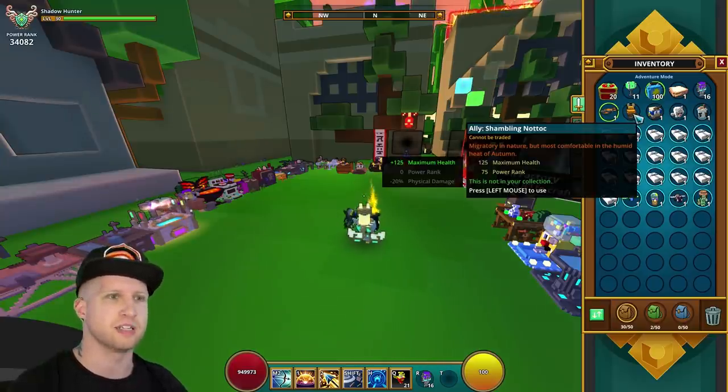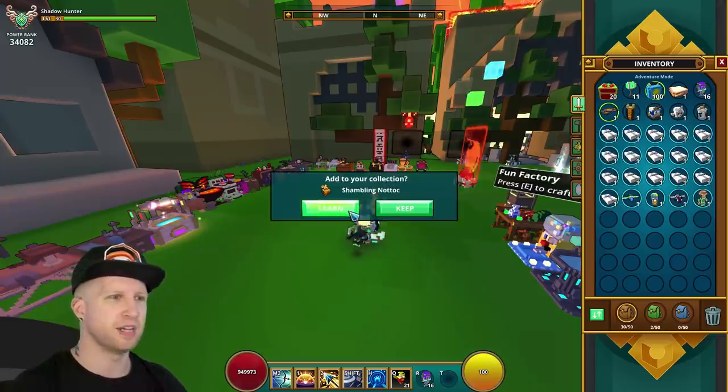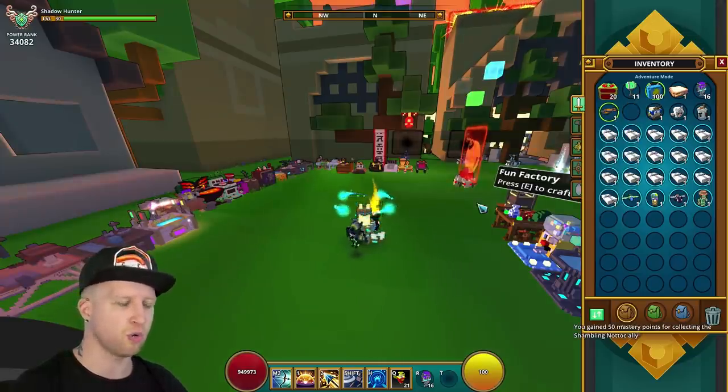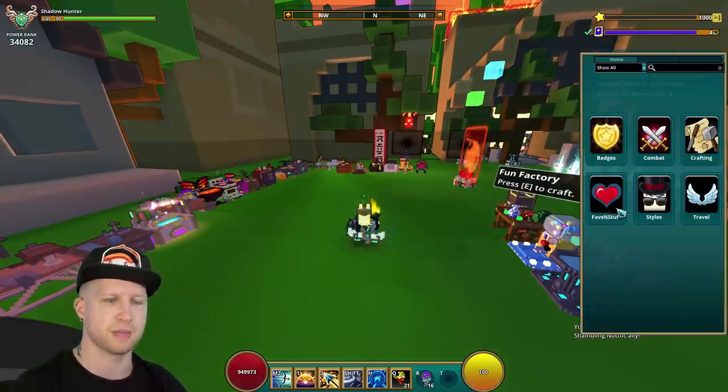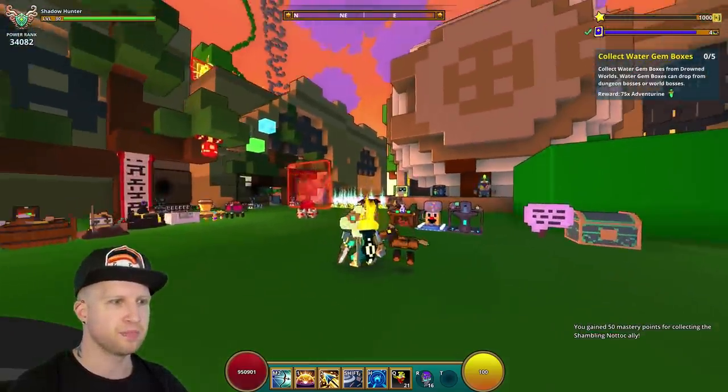So we've got the Nautok — something rather — it gives us 125 max health and 75 power rank, which isn't really that great, but it's going to end up being cool because it's a cute little pinata ally. I like him. Look at him, he's so cute.